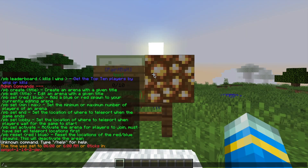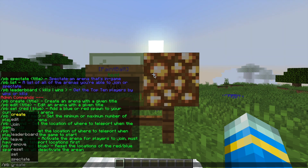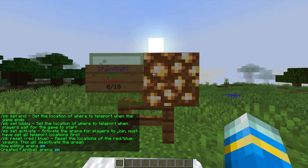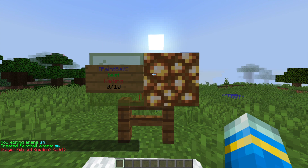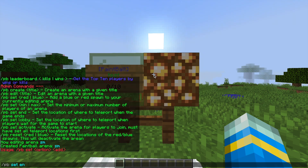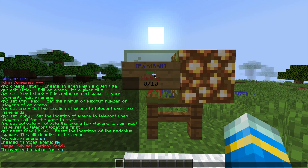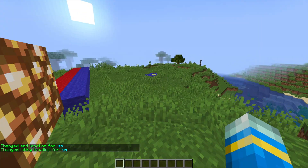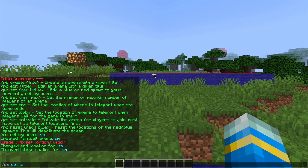To create our own game, do /pb to show all the commands, then /pb create followed by a game name — let's call it SM. Once we've done this we can set some teleport locations. We need to do /pb set and set the end location for the game, then set the lobby location before the game starts. We can do these in the same place to make it easier, and then we need to go to the two different spawn points of the map.